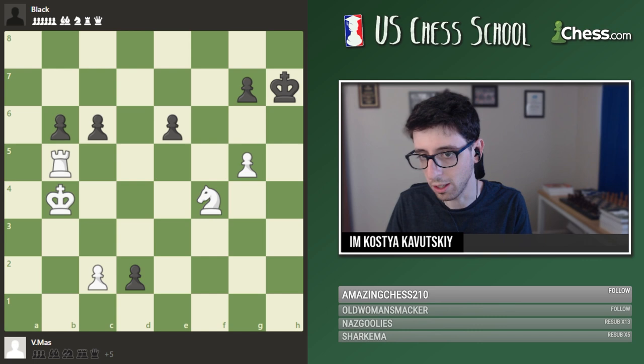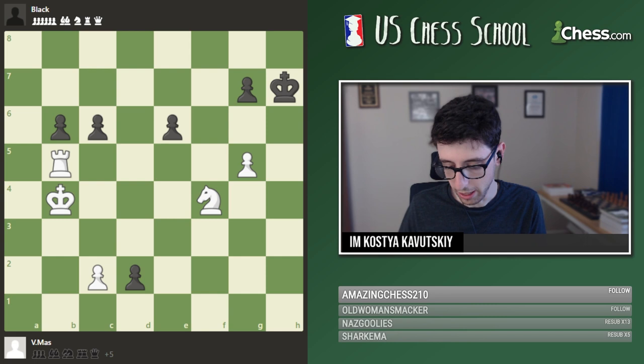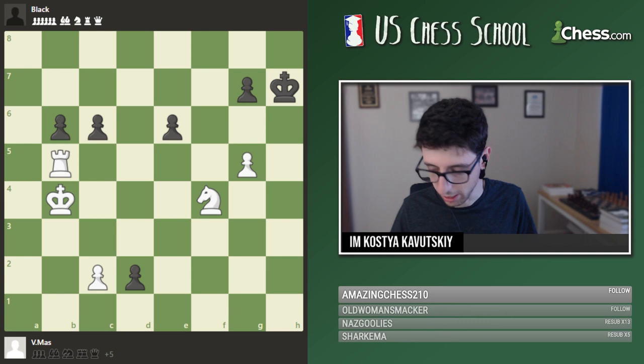Pretty much all studies are white to play and win — the reason being you can just flip the pieces and have it black to play and win. There are also lots of studies that are white to play and draw. I like Kubel, I also like Trotsky. Watawa has some really beautiful studies as well, and Rink. I'll write these names in the chat if you guys want to look up some of these composers, because they really have some beautiful compositions.